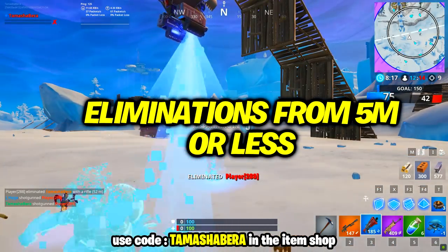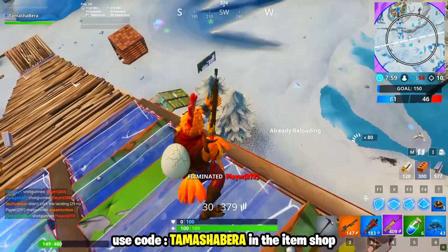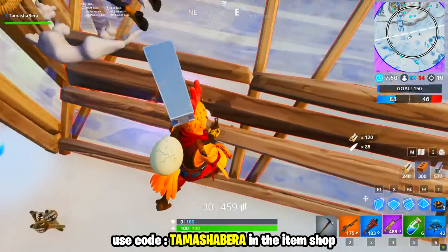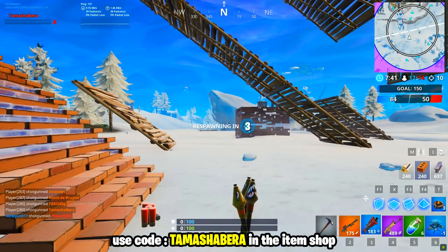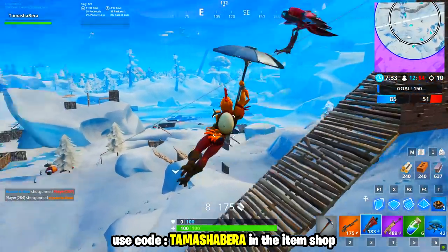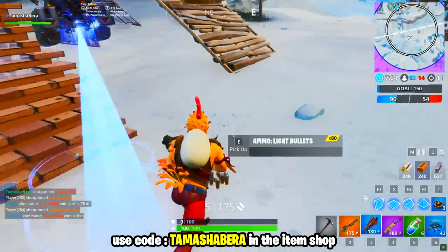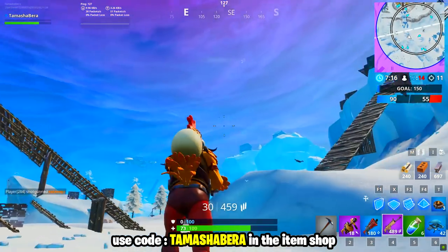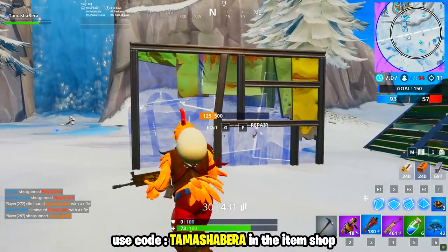The next challenge: eliminations from five meters or less — you need three eliminations at that close range. You get 10 battle stars for completing this one. You should definitely be using shotguns, SMGs, or drum guns — those would be the best choice. Team Rumble is the easiest game mode since people aren't worried about dying. Solos at Neo Tilted works too, or just play normal Squads or Duos and the challenge can complete itself naturally.